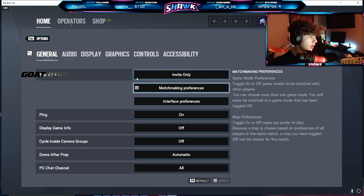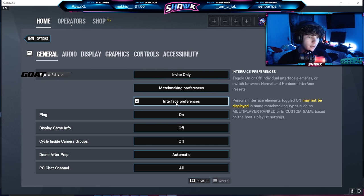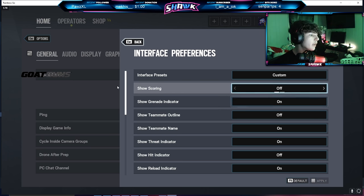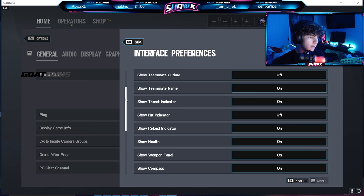First off, general settings, we're going to go down the list here. Squad privacy I have on invite only — I don't like when people join my game, simple as that. Interface settings — these are like if I have points on or verse notifications, stuff like that. There are a lot of settings to go through, so I'm just going to scroll through. You guys can pause on whatever you want to see.